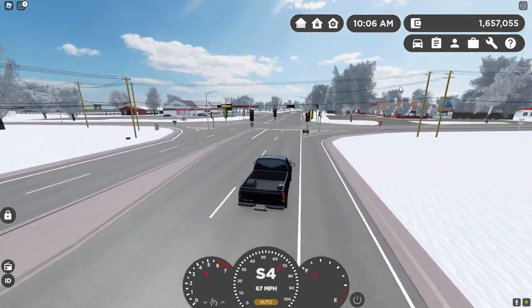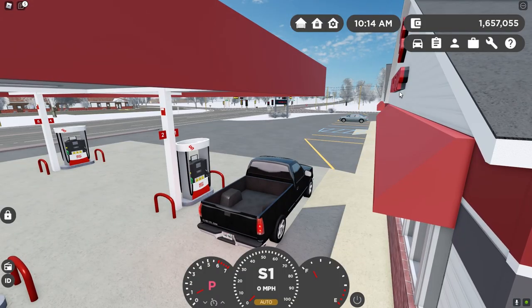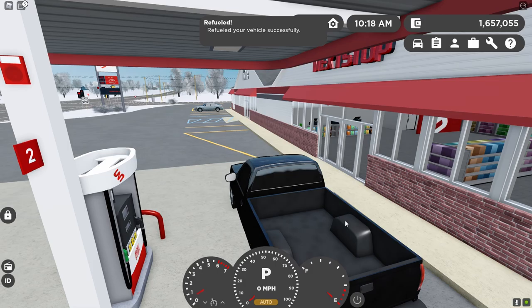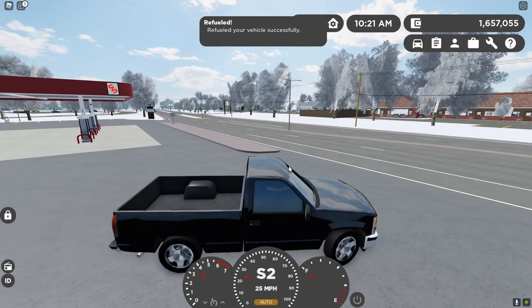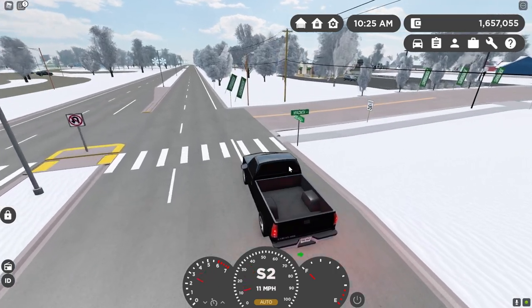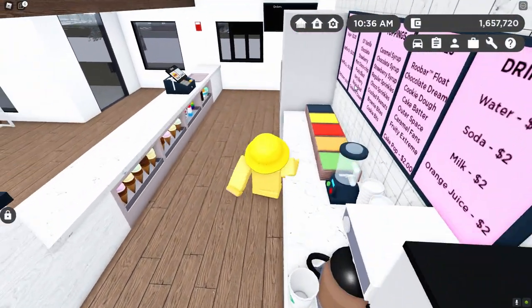Another thing is that when your car begins to run low on gas or electricity, you can simply jump out of your car, click on the gas pump at the gas station, and click fill up. It will fill up your entire tank and give you a lot more driving time. Gas money does not actually exist in this game, so you will not have to use money to pay for your gas.